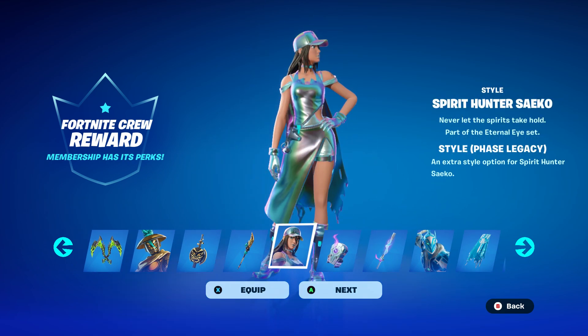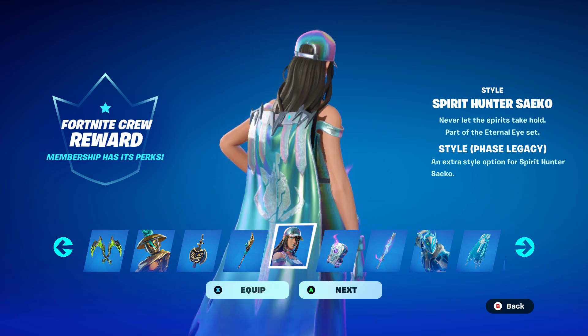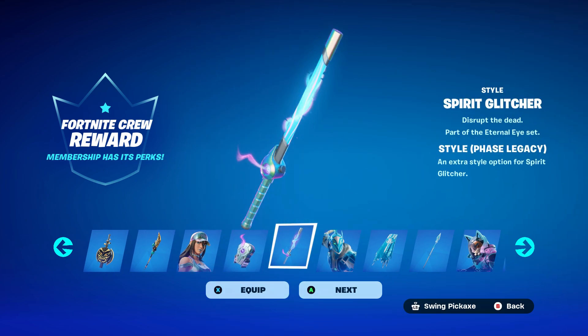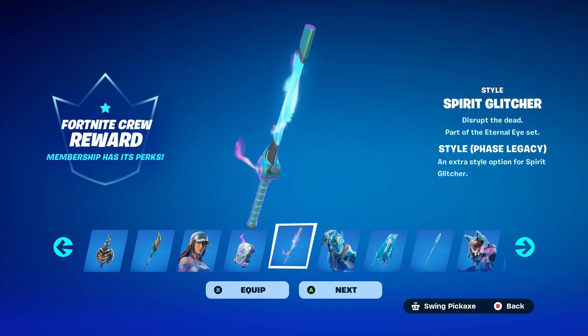Then you get the Spirit Hunter Seiko — that looks really good. I like it with that cape. Of course, then you get the back bling with it. You can see you're getting a ton of rewards for $11.99 — I really like it.